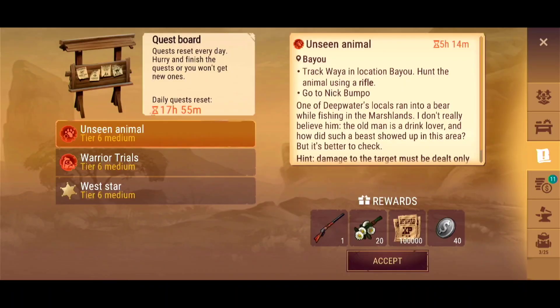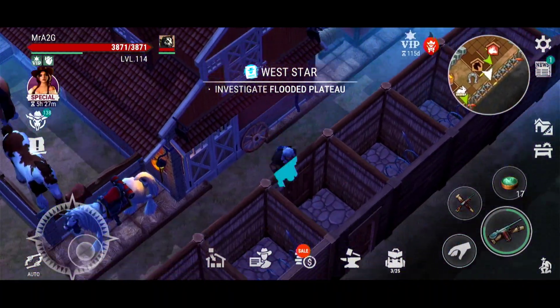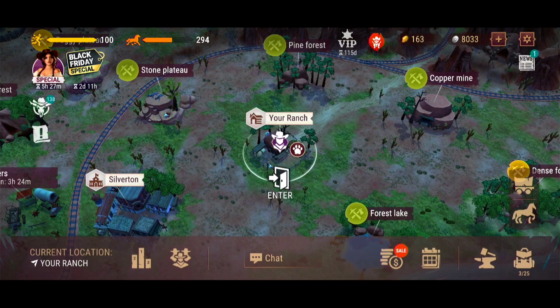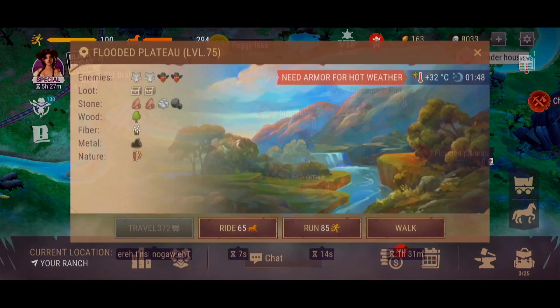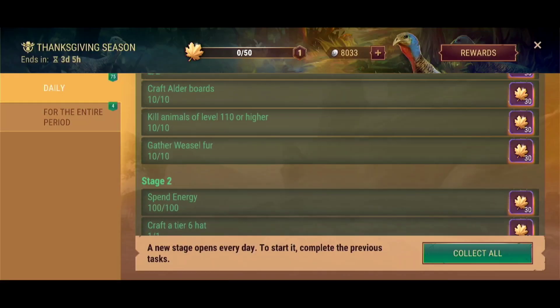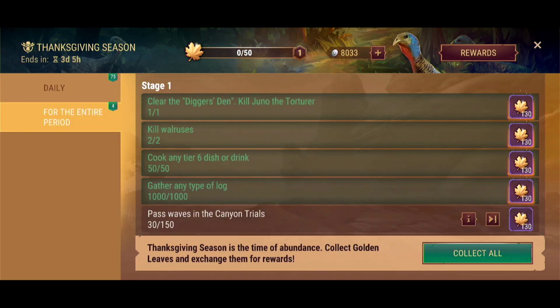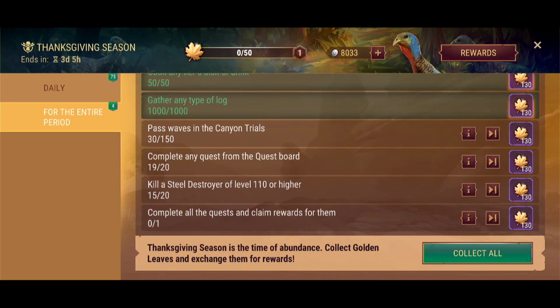What I need to do is one final daily quest — we're going to do the West Star. Once we've done that, we're going to complete it and then finish off the rest of the actual battle pass itself. So I've got two more while horsey is heading over. Stages 1 through to 18 — I completed that nearly a week ago. Last video, if you guys didn't see it, check it out. Digger's Den: destroyed that. Killed two worrises. Cooked tier six dishes or drink — 50 out of 50. Gathered a thousand, any type of log.